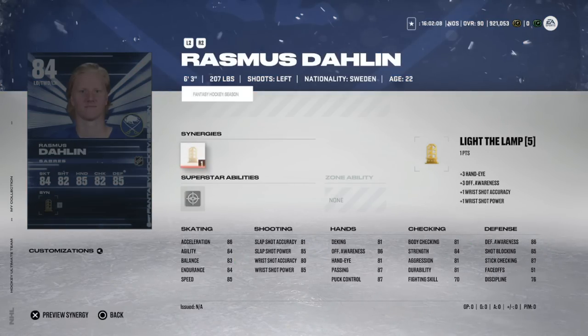The 84 overall Rasmus Dahlin is the crown jewel of this release. Last year he had 13 goals as his career high in 80 games; he's already got six in ten this year. He's 6'3" 207, with great size, 85 speed and acceleration, and good defensive awareness. Buffalo looks like a wagon and Dahlin might be a 20-goal scorer — he is the closest thing to DeShaun that we have this year. With 10 more goals he's at 95 speed and 96 acceleration. He's the one I'd want.